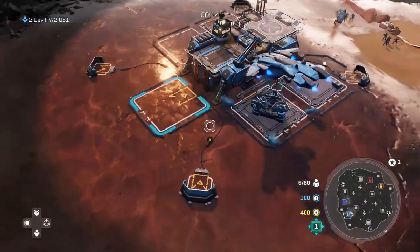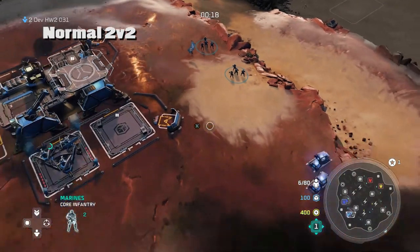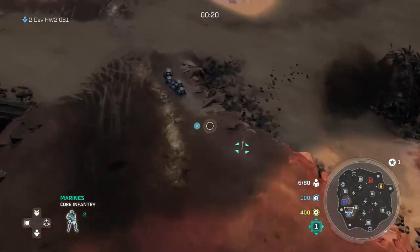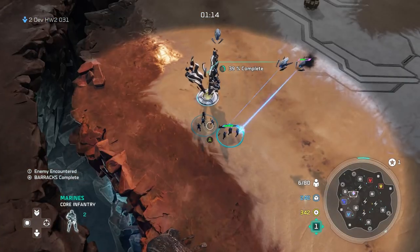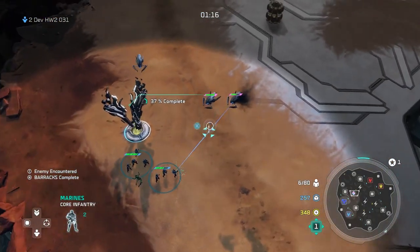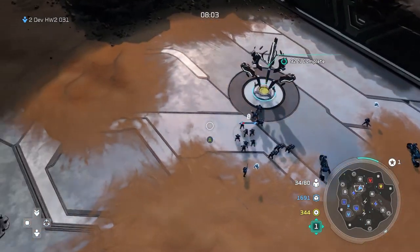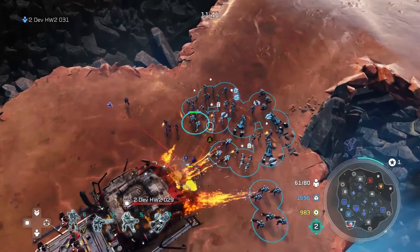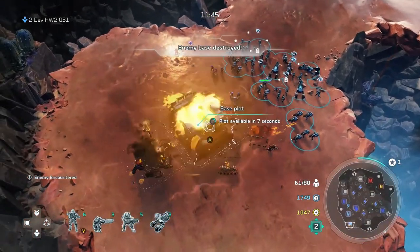Now let's focus on the three multiplayer modes. The first up is Normal 2v2, played on a map called Ashes. What's interesting about this arena is the generators scattered around the map. Players are supposed to build up a small army and then capture them — it gives the team a boost in production so they can out-resource their opponent. I expect a lot of skirmishes around these sites and the expansion spots around the map.